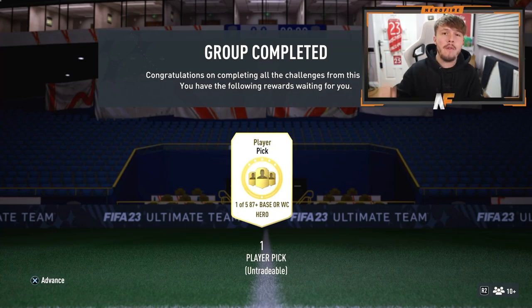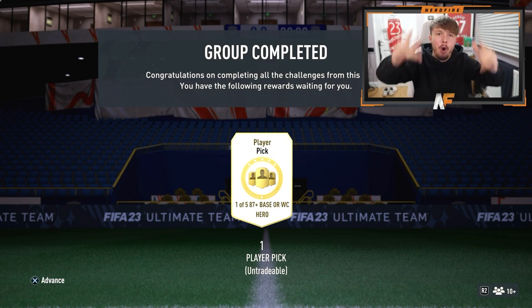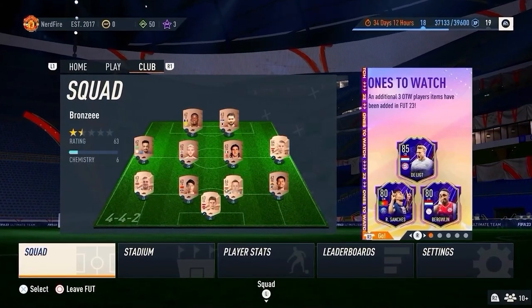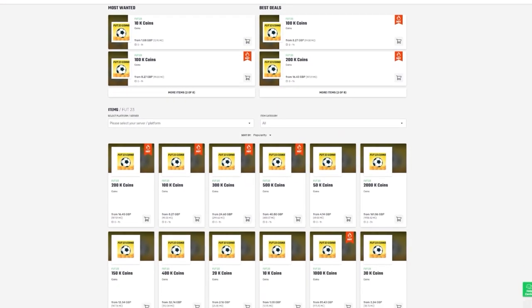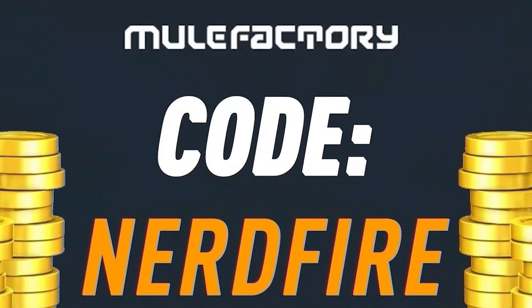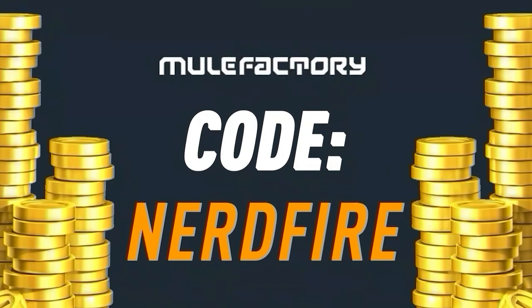EA have dropped the one-of-five 87-plus base or World Cup Hero player pick. Let's open up mine and see what we can get. If you've got a terrible team, no coins, and you want to buy some of the brand new players, head to MuleFactory.com for the cheapest, most safe, reliable coins. Use code NERDFIRE at checkout for 5% off your order — link is in the description.